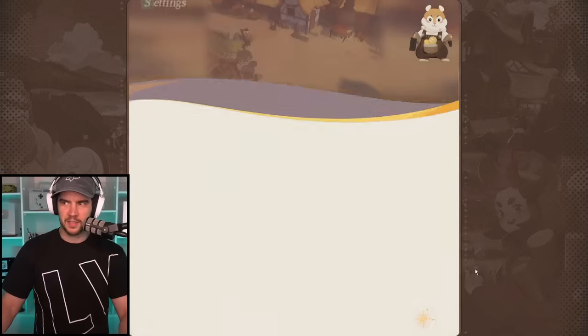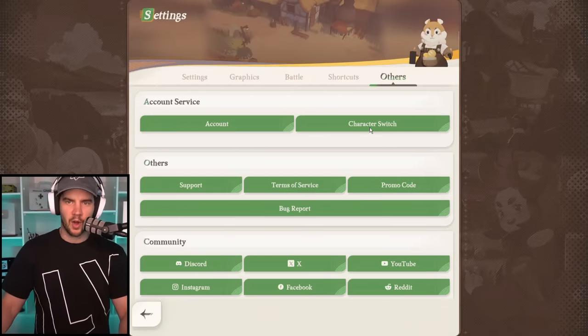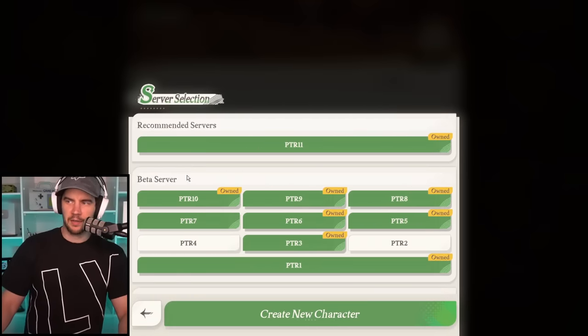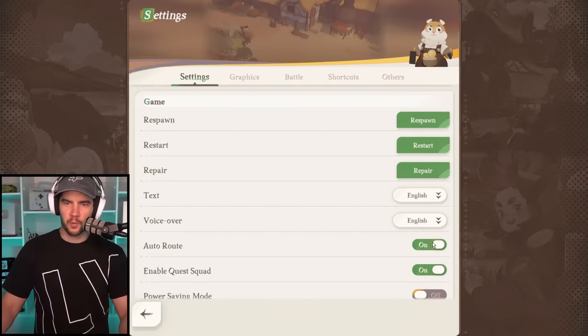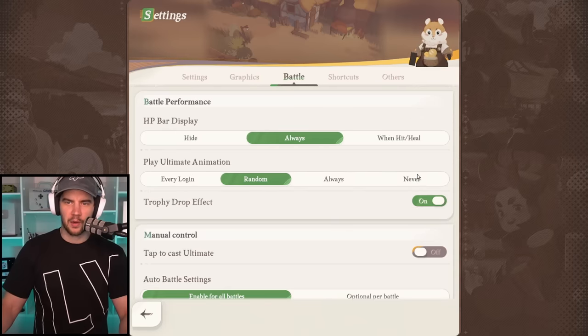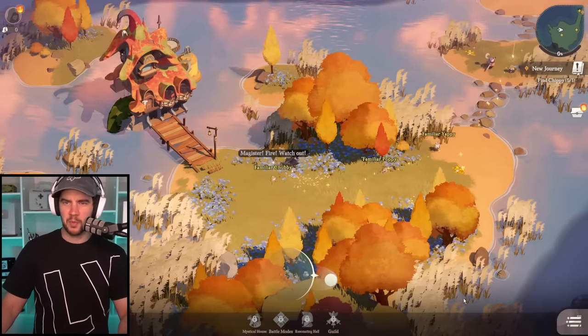We're going to go over to the settings. If you are server hopping, this is where you go to 'character switch' and choose a different server. Next, go to settings and make sure we've got auto route on — that's a very important one. Then go to battle and set it to 'never ultimate,' which just means you never see ultimates during our run-through.